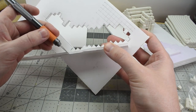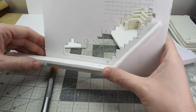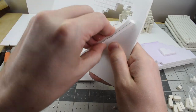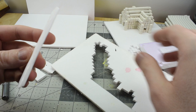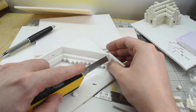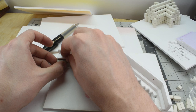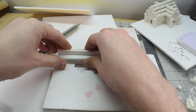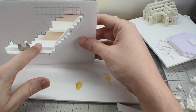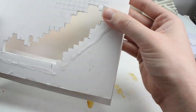Now it's time to build up the channel for the coins to slide down. It would be nice if I put it on the right side though. Here I'm adding the smaller strips just using the coin for a spacer. Wow, look at that — it actually works! Now we just glue on a back panel making sure to leave some room on the bottom for the coins to drop.